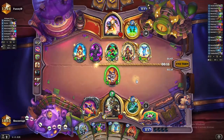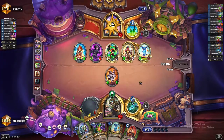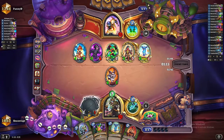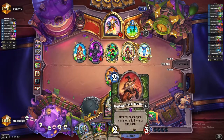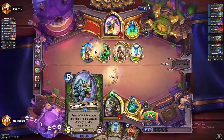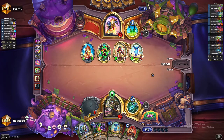We hit our Explosive Trap. I'm just going to go face and let him make the trades — it leaves a 3/1 on the board, which we can kill with Rindlings if we need to. We'll also be able to kill it with the Pack Runner play, or we can use Tundra Rhino to shoot some damage into his face. Options are always nice.